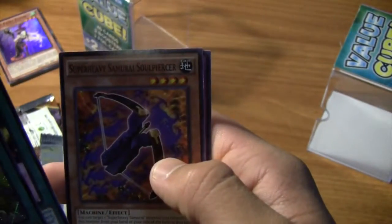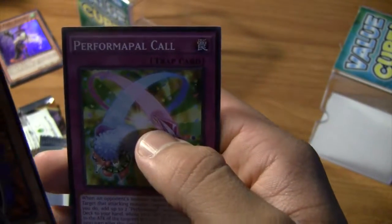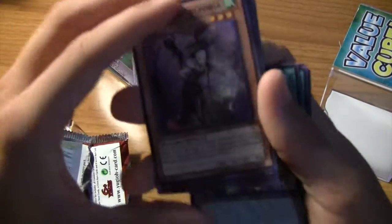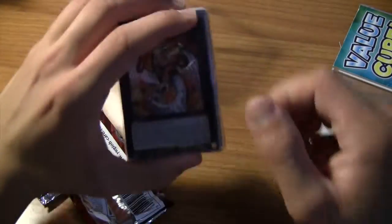Illusion Balloons, Super Heavy Samurai Soul Piercer, and Perform Pal Call. I don't know how much these foils are worth, but still nice to get foils, especially from a $10 value cube.